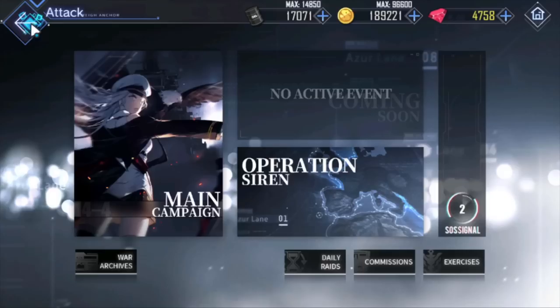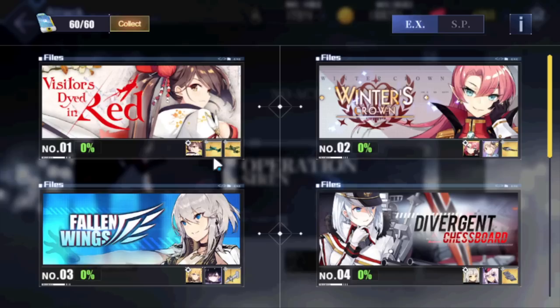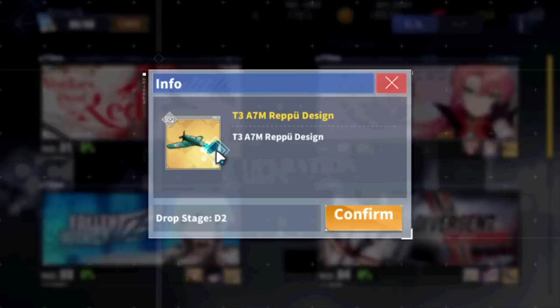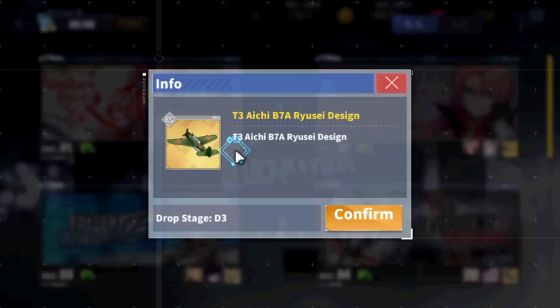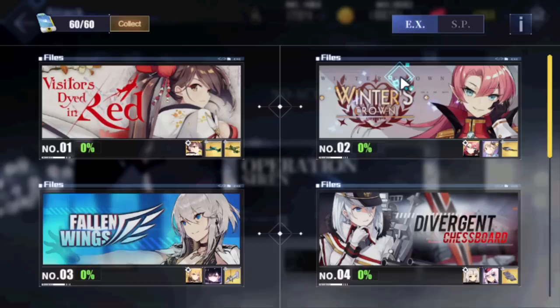Let's talk about Visitors Died in Red. So this map gives you a little preview of what's to come. Zuikaku drops here. You can also farm Reppu fighters, which are okay — not the best by far but not bad either. And then you have Ryusei, which is one of the best torpedo bombers for bossing in the game, so it's not a terrible place to farm. The D3 map is very very outdated and kind of annoying to farm actually, so it's up to you.